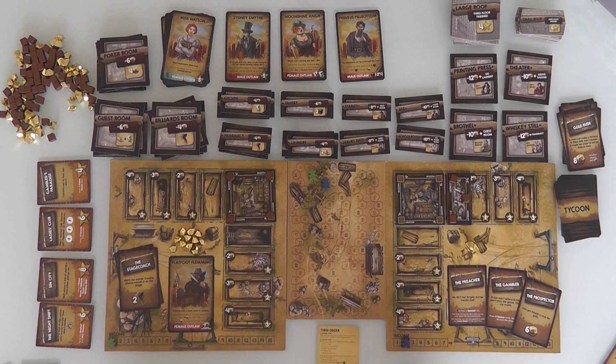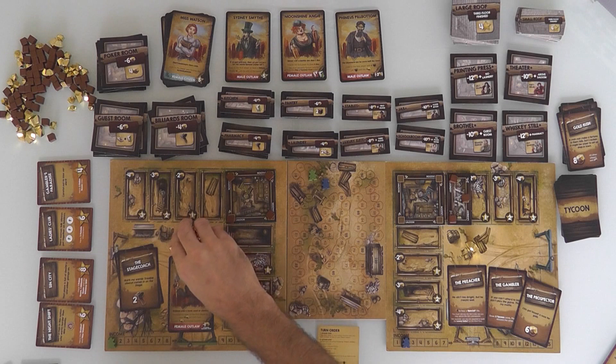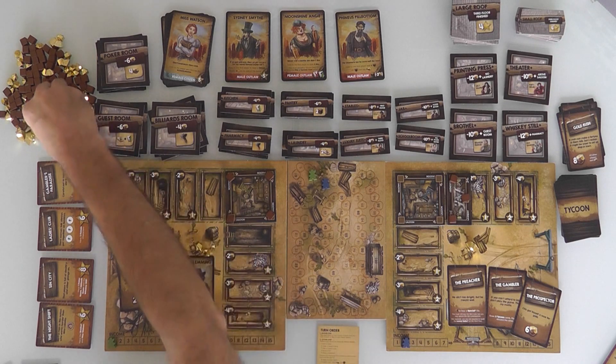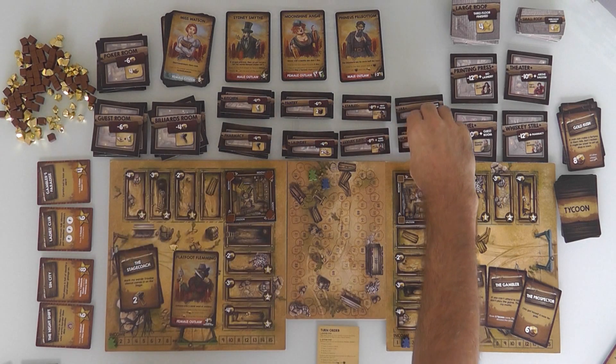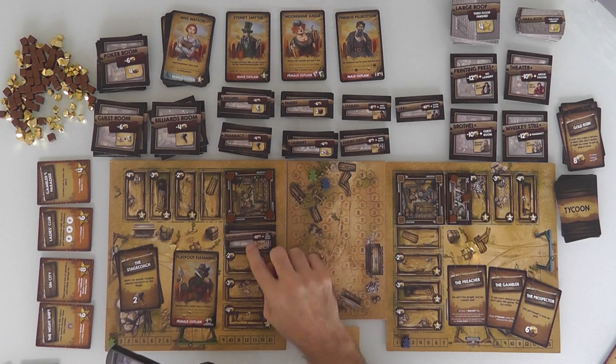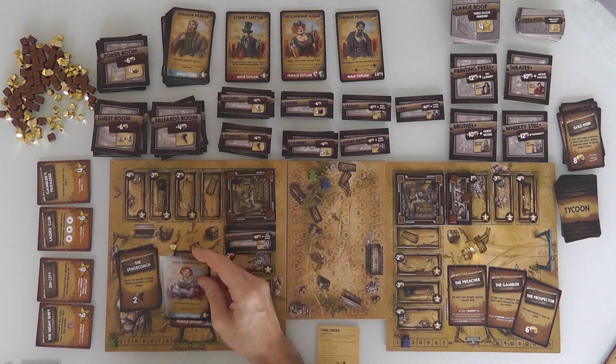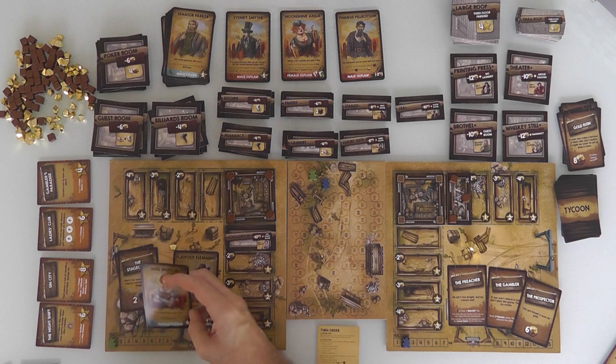On the flip side, I've got 11 bucks — I'm going to spend 10 of it to build the schoolroom right here. I can build it because I don't have a poker room. So Miss Watson comes over and joins me.